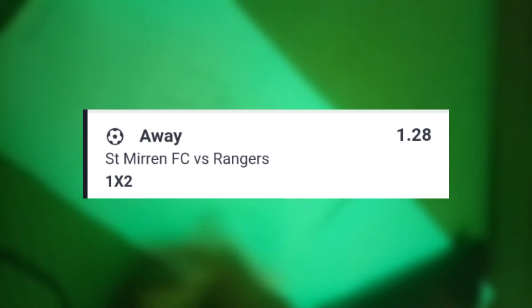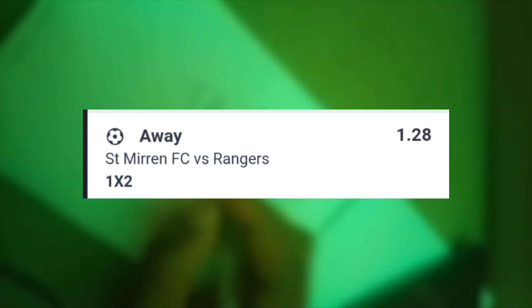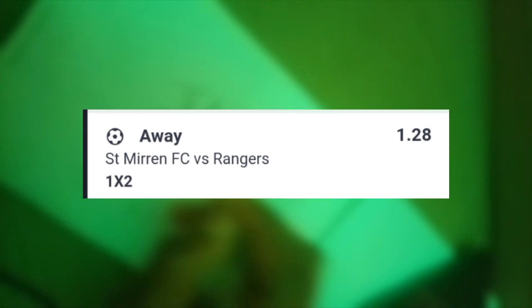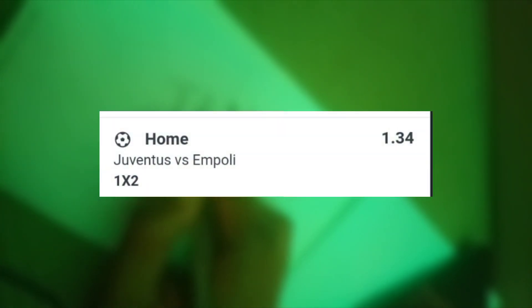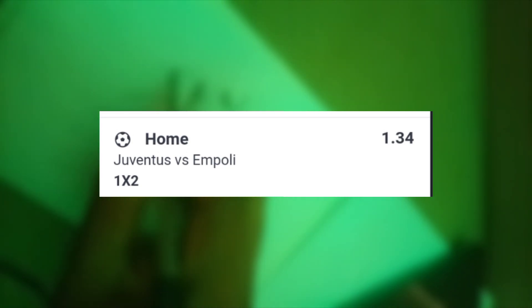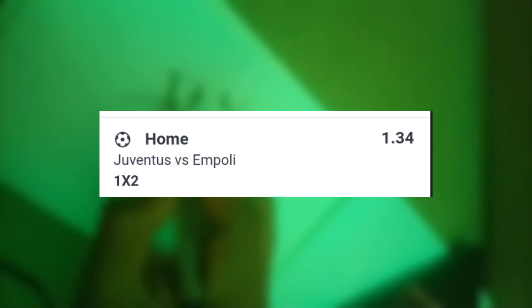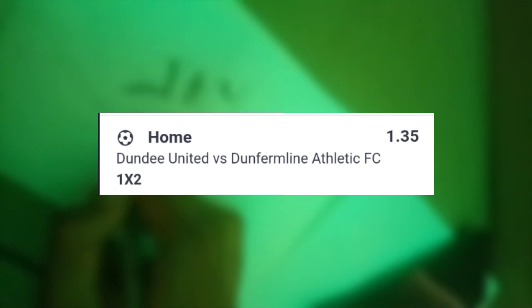For the second ticket: Saint Mirren versus Rangers in Scotland — Rangers to win at 1.28 odds. Next, Italy: Juventus versus Empoli, Juventus to win at 1.34 odds. Back to Scotland: Dundee versus Dunfermline, Dundee to win at 1.35 odds. Then England: Derby County versus Cheltenham, home win for Derby County at 1.48 odds.